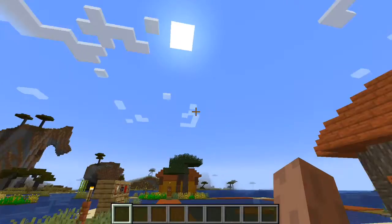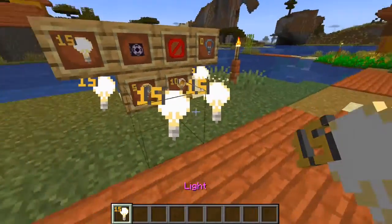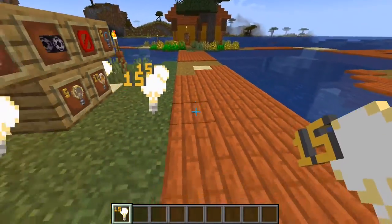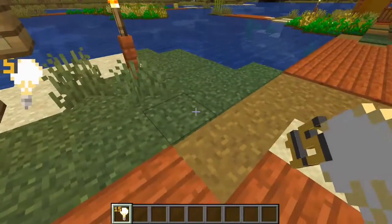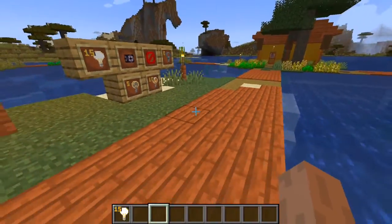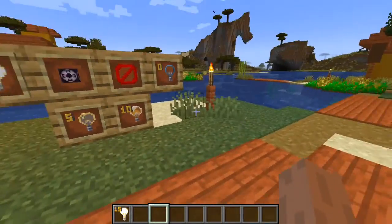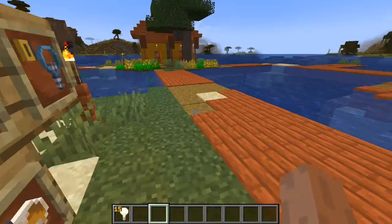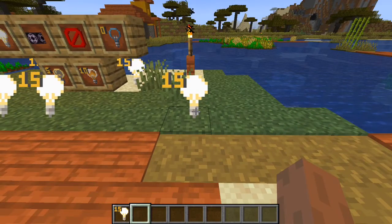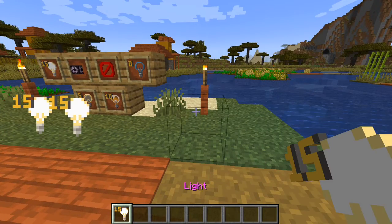The first block I want to show you is the light block. I have a little setup over here. With this block you can put light on the ground, but if you take it out of your inventory it'll go away — and that's really cool. You can also interact with blocks behind the light block, and you can't see the hitbox of the light block unless you take it into your inventory to delete it.